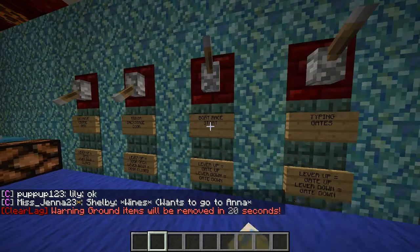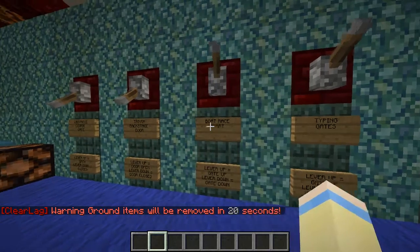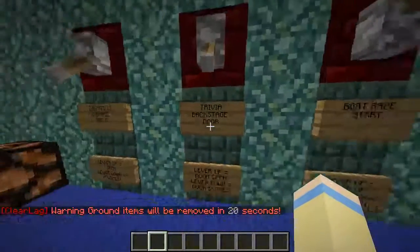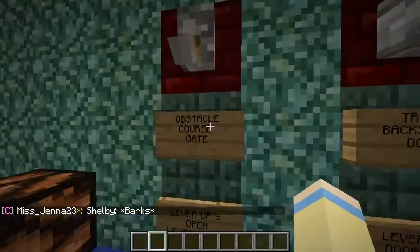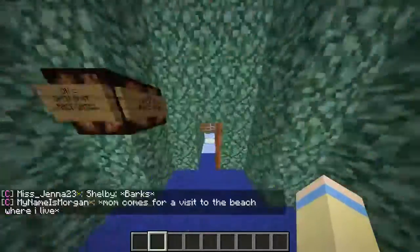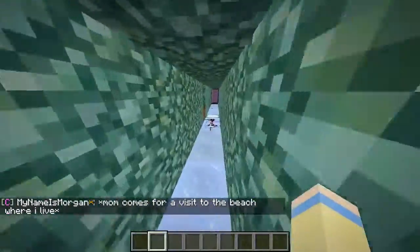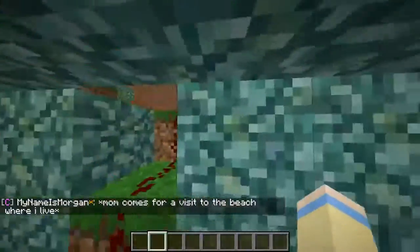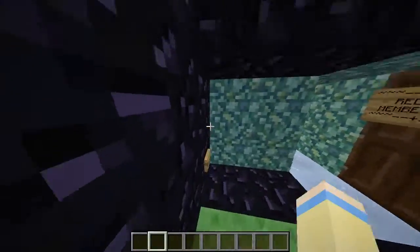We have the typing gates to get in — I had to break in to get in there. Then we have the boat race start like we saw before. Then we have a trivia backstage which I didn't show you — I may show you. Then we have the obstacle course gate — I'll show you that right now. We have redstone everywhere, and string everywhere else where there's air.